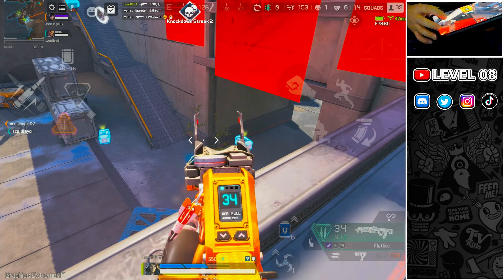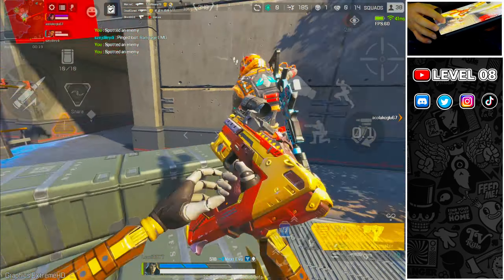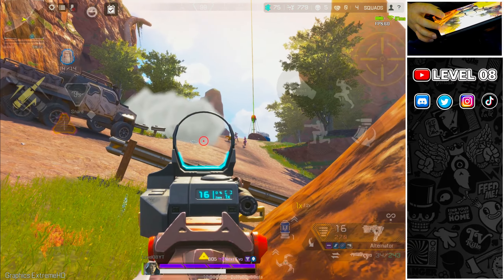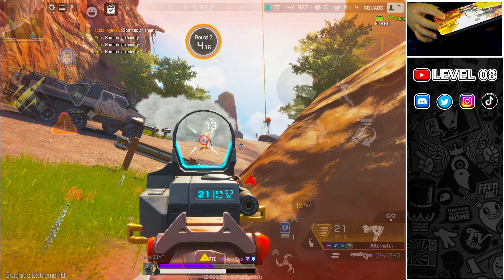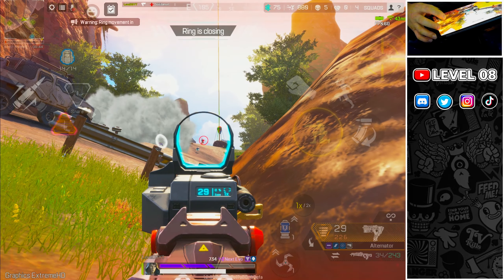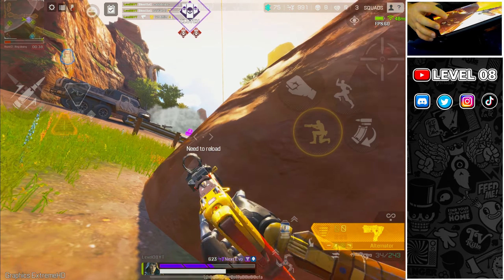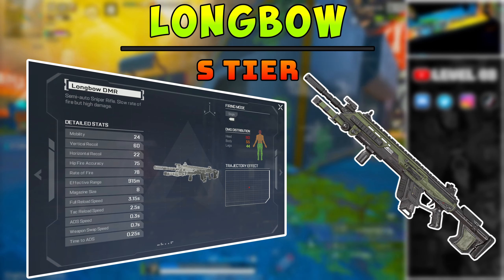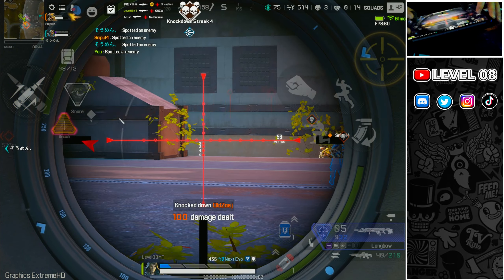Alternator. This time the weakest of the SMGs receives a solid A. In the Light class, the Alternator has always struggled to compete with big brothers like the R99 and the R301. Stable recoil, a slow but constant rate of fire, and one of the best iron sights make this weapon a strong early pickup and a really good beginner-friendly weapon — ideal for players who don't have the precision to one-clip someone with the R99. But it still deals more damage per shot than the R99. When I just drop in, I prefer to find the Alternator than the Mozambique or the P2020. It's just a solid starting weapon, even without any attachments.